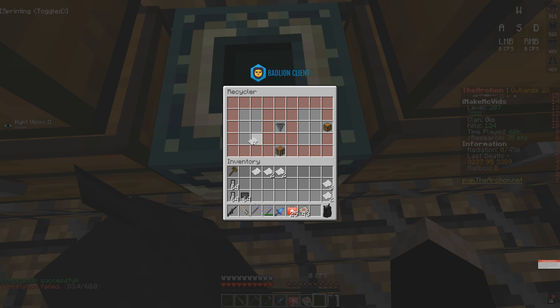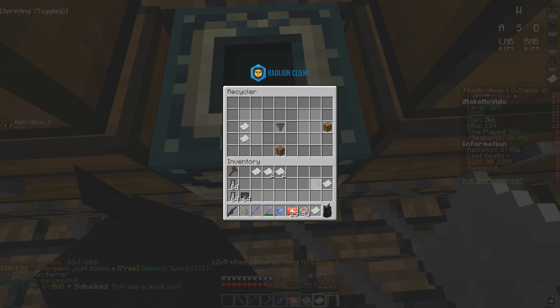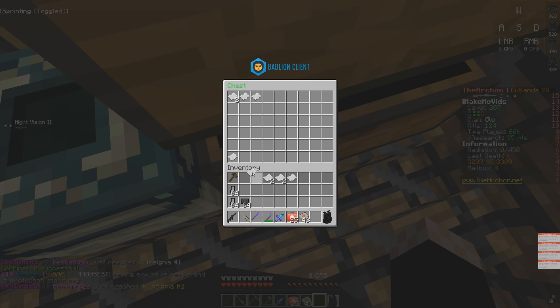You'd think C4 is the hardest, and C4 is hard, but no one ever seems to have the chestplate recipe. I just got a Kevlar helmet recipe too. And on the last try — M14! That's actually really good as well. I might try to sell it because that's hard to get. So we got a bunch of legendary recipes.